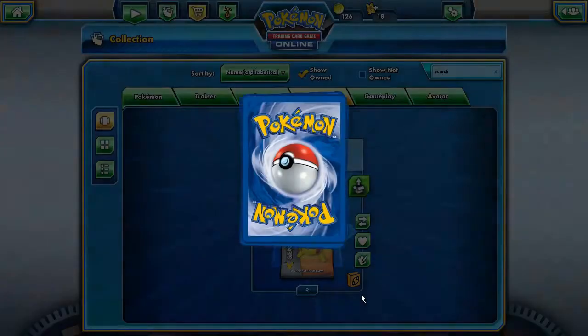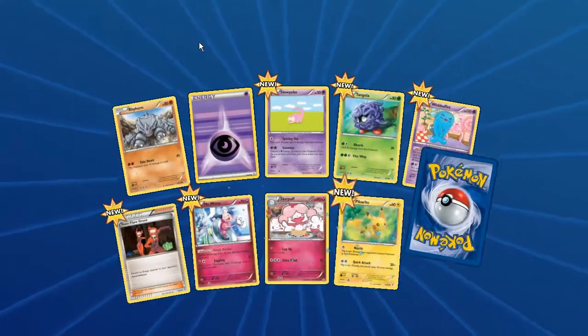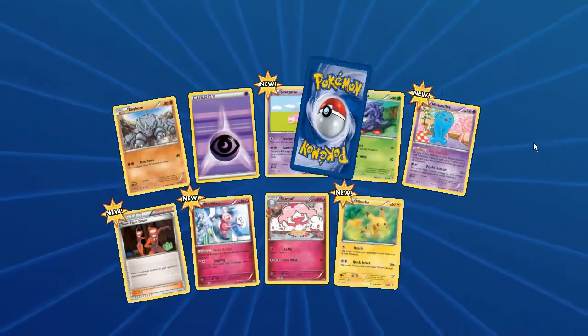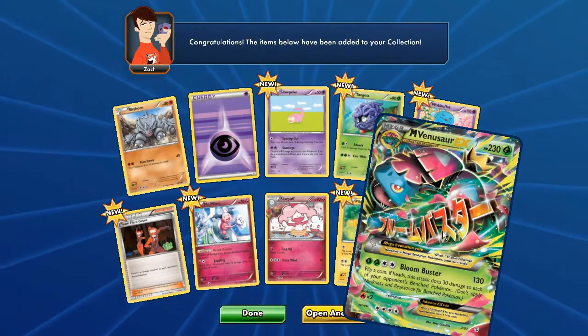Next up we've got Rhyhorn, Psychic energy, Slowpoke, Tangela, Robustle, Team Flare Buff, Mr. Mime, Slurpuff, Pikachu - and the last one...